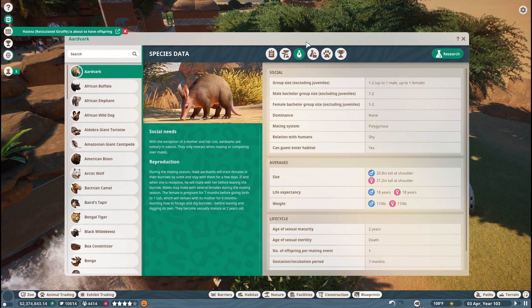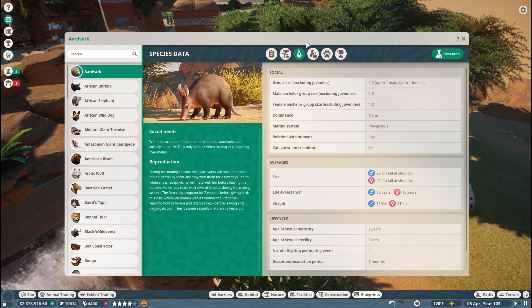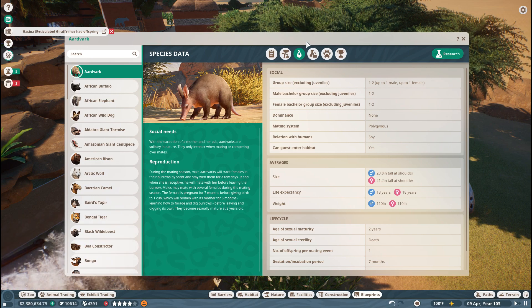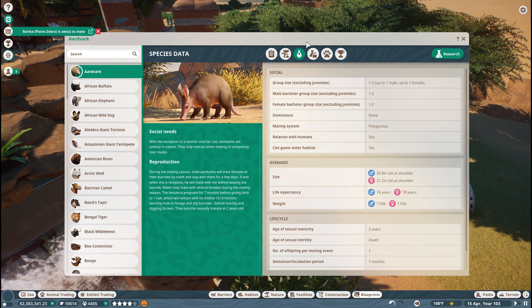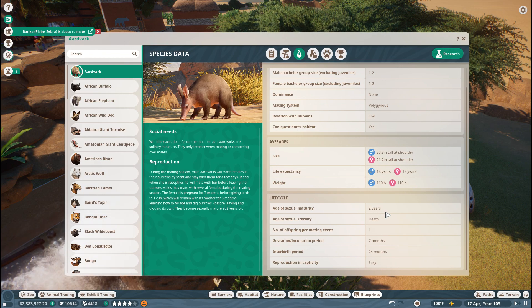Social needs — with the exception of a mother and her cub. I didn't know aardvark babies are called cubs! I have so much to learn about them. Aardvarks are solitary in nature. They only interact when mating or competing over mates. During the mating season, male aardvarks will track females in their burrows by scent and stay with them for a few days. If she is receptive, he will mate with her before leaving the burrow. Males may mate with several females during the mating season. The female is pregnant for seven months before giving birth to one cub, which will remain with its mother for six months learning how to forage and dig burrows. They become sexually mature at two years.